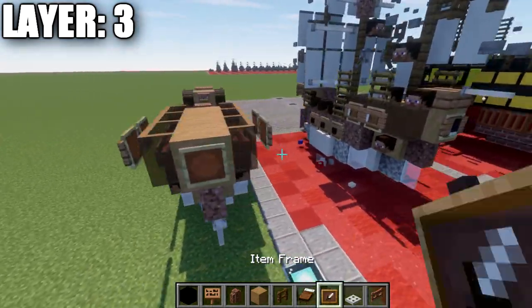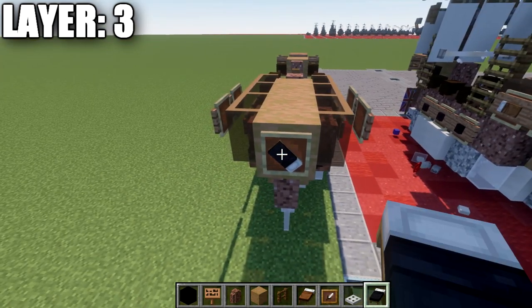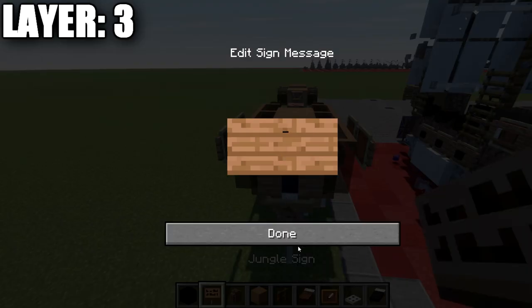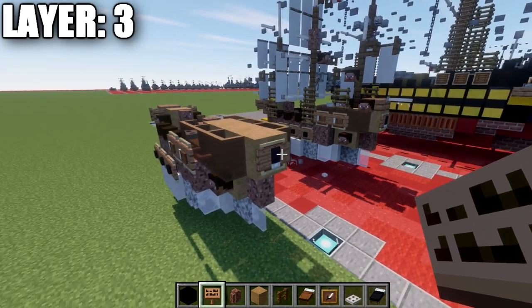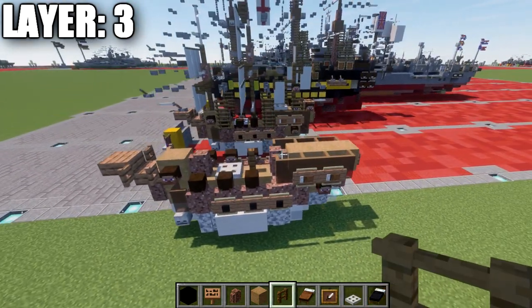On the back here, place down an item frame and then a black bed in the item frame rotated, and then a jungle wood sign on the side of that block as well. That concludes what we have for layer number three.